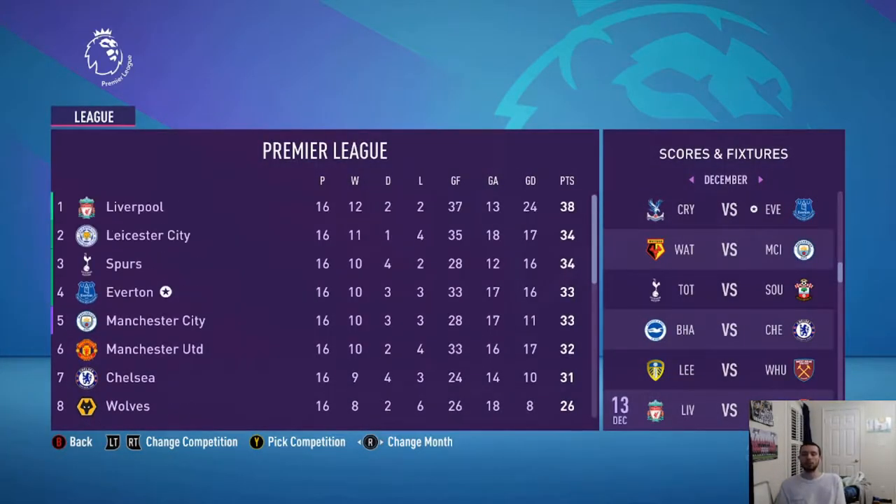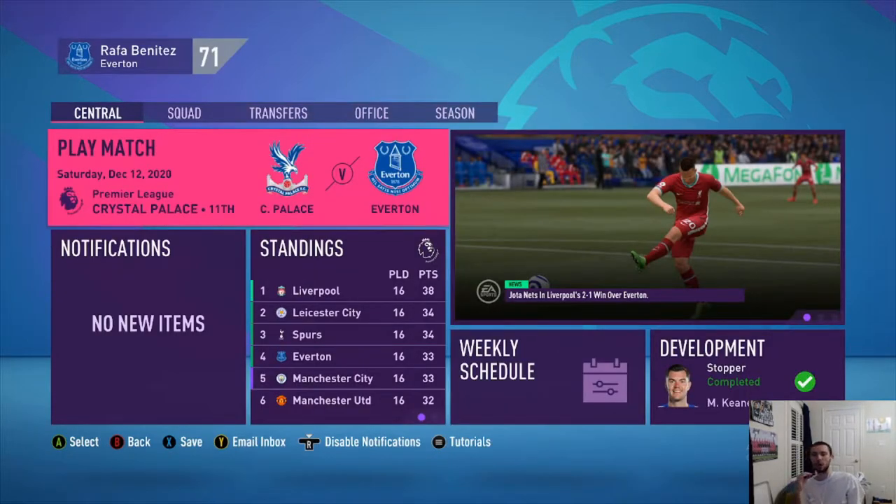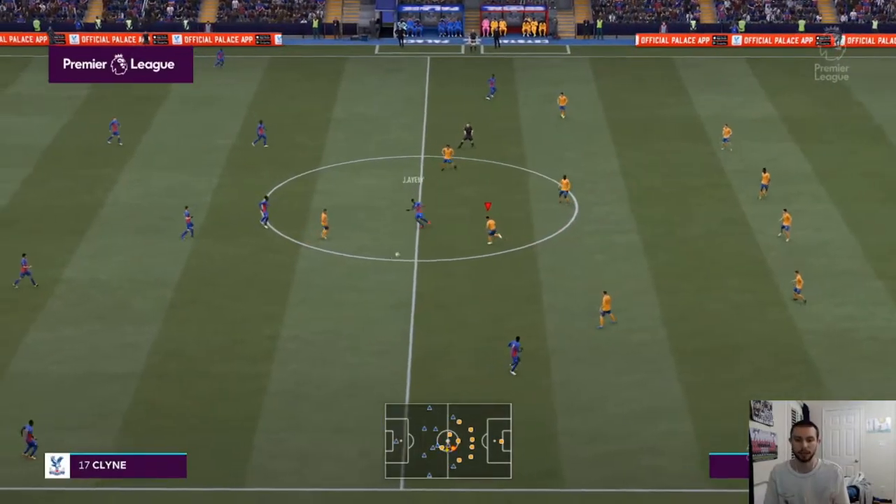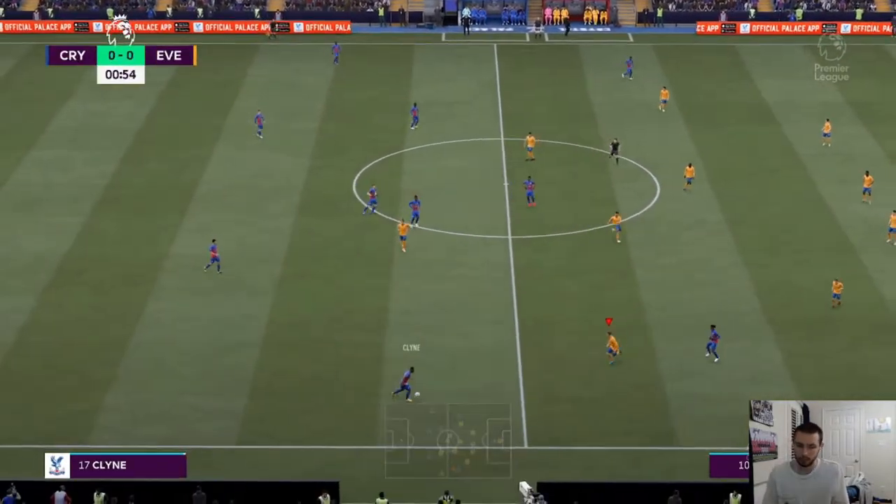With that loss we unfortunately drop to fourth place. We're coming up against Crystal Palace next, away from home on December 12th - almost out of the transfer window. Let's get another win and keep climbing the Premier League table. Crystal Palace is playing with a weird lineup - Batshuayi is starting at center mid, Zaha on the left wing, and Anderson is their captain. I just don't really understand this. But let's go boys - Selhurst Park, Batshuayi at center mid, I just don't get it.